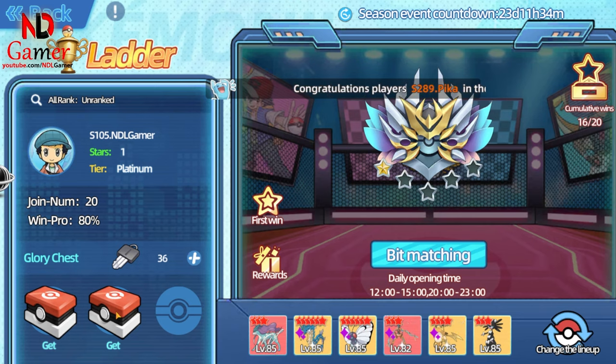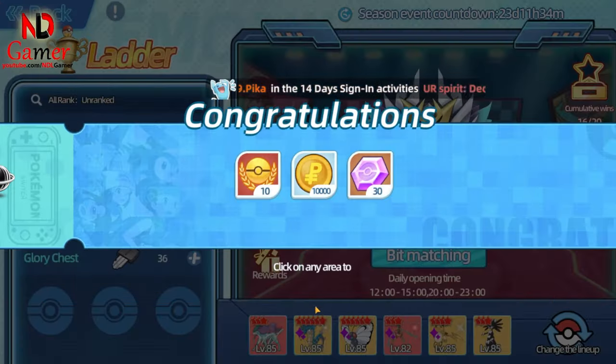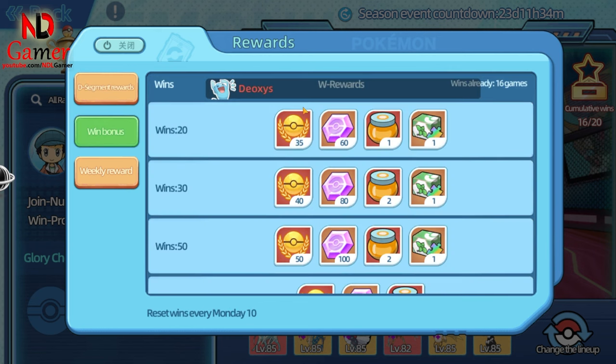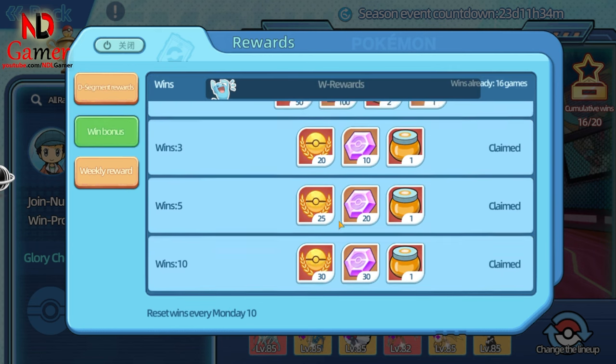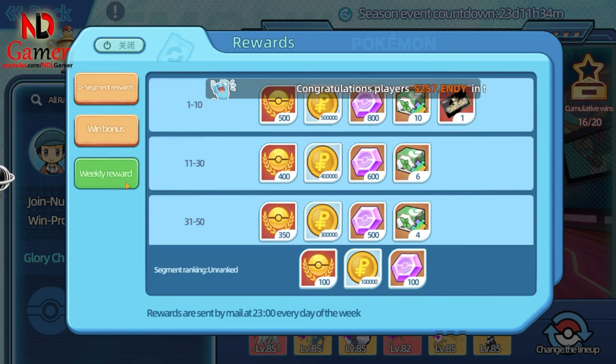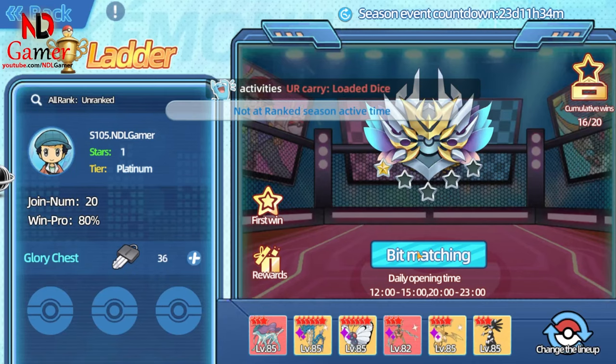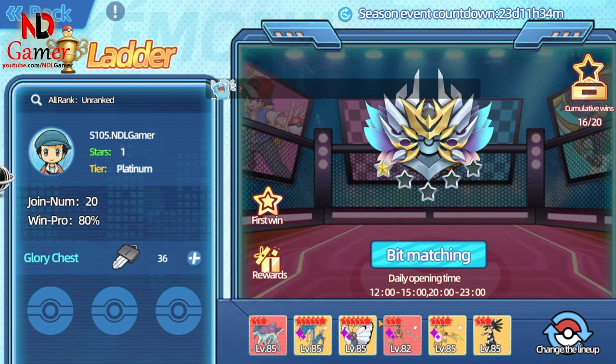The rewards in the leader section have been increased to encourage you to play leader more often. Additionally, if you're at a lower rank, you'll find it easier to win now compared to before. The matchmaking is more accurate, so you'll face opponents closer to your rank. At very low ranks, you mostly encounter bots, which are usually quite weak, allowing you to win easily and climb the ranks.